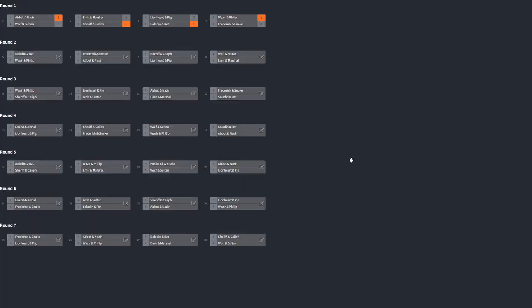Here we are in the bracket, fully updated. Round one is done. A few surprises — I thought this game would be a little bit closer. Philip just so strong. We'll see him go against Saladin and Rat next, which is going to be such an interesting game with how much Philip raids. If he can get an early shutdown on Saladin before he gets in full swing, it could be extremely dangerous and we might finally see the fall of Saladin. Frederick and Snake will go against the Abbott and the Nazir — it'll be quite a different story, as neither of those guys really raids. The Abbott does like six monks — he sends them over and it's just average at best.